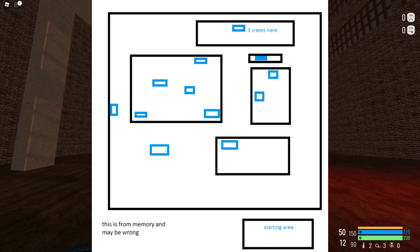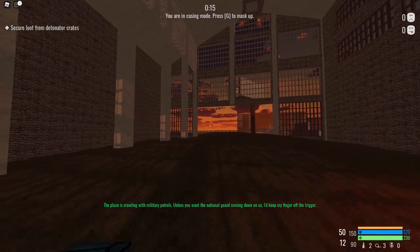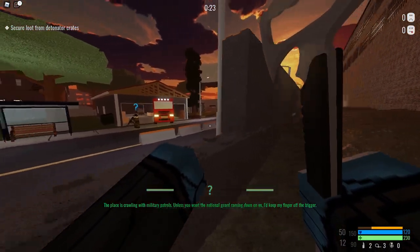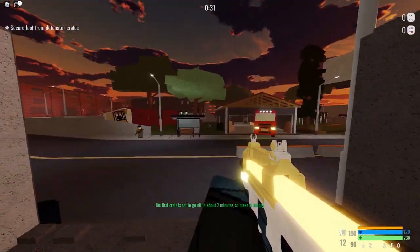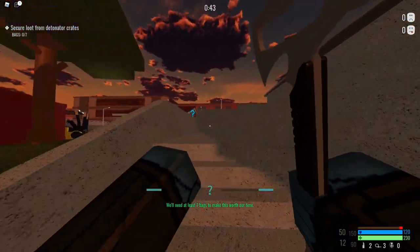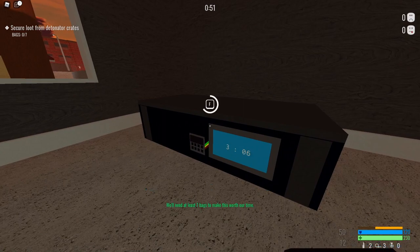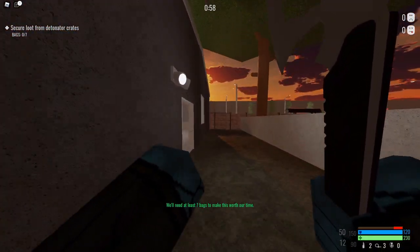I'm going to show on screen where all the locations of the boxes are, so you may want to pause there. Once you've loaded in, you want to mask up. Be careful — there are a few guards that come around you. You just want to avoid those. Quick reminder: all of this is RNG-based. Here's the first one. Typically what you want to do is you don't want to instantly start bagging these — you just want to defuse all of them.